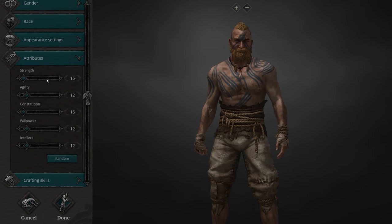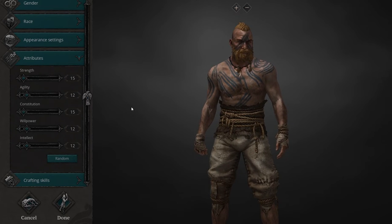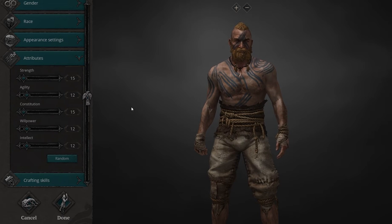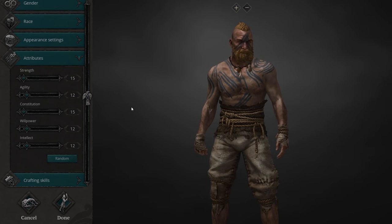Strength is basically a measure of how hard you can hit in this game. Say for example you have a two-handed sword and you've got 15 strength — you're not going to hit very hard with that sword. It might be the best quality but you're not going to do a lot of damage. So if you want a character that has high damage, pump your strength up to about 30 or 40. This also determines the effectiveness of the weapon you carry — with 15 strength you're going to swing very slow.